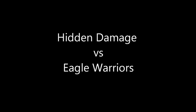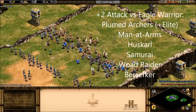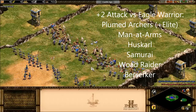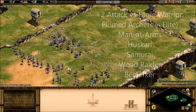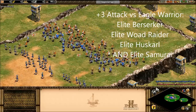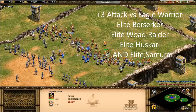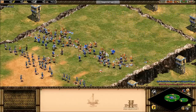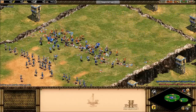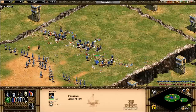Let's begin with the Eagle Warriors. Units that get plus two attack versus Eagle Warriors are the Plumed Archers and Elite Plumed Archers, the Men-at-Arms, the Huskarl, the Samurai, the Woad Raider, and the Berserker. Units that get plus three attack are the Elite Berserker, the Elite Woad Raider, and the Elite Huskarl. Notice that the Elite unit not only has better stats, but the hidden bonuses increase too — this is a common theme. So when upgrading a unique unit to Elite, you might not think you're getting much for the cost, but there can be hidden benefits, especially when using the unit against the type it was designed to counter.